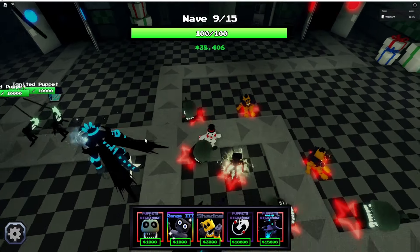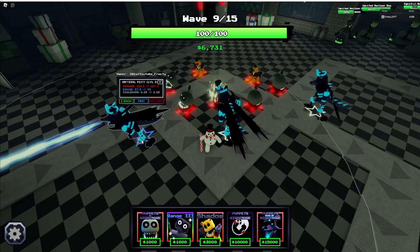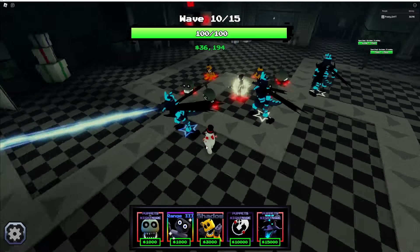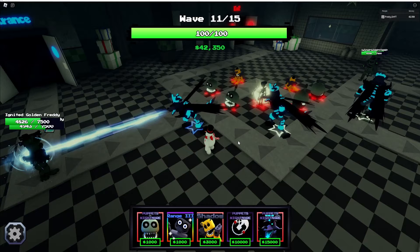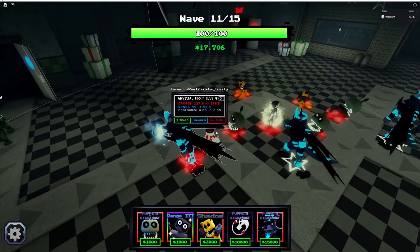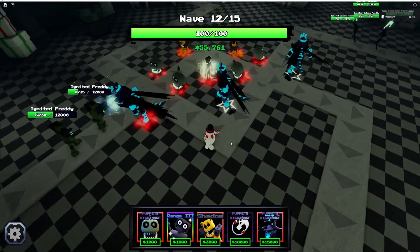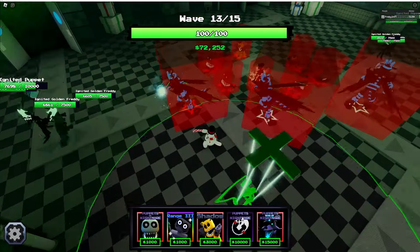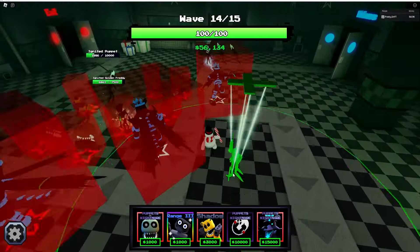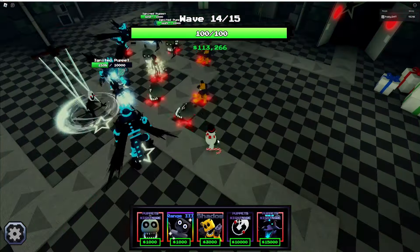I'm gonna max the rest of these out. First upgrade is 30,000, next is 40,000, then 50,000 — that's a lot. It's doing 116 damage every 0.05 seconds. I'll target the strongest enemy. After maxing, it costs 75,000 and the range hits 52.5 — it's covering basically the whole map, which is insane.